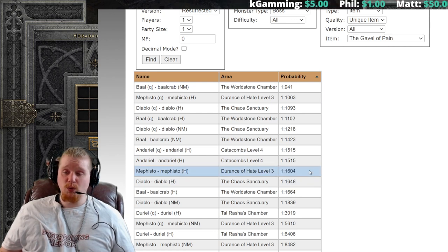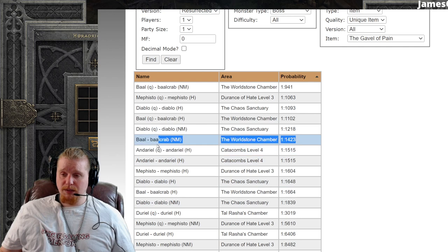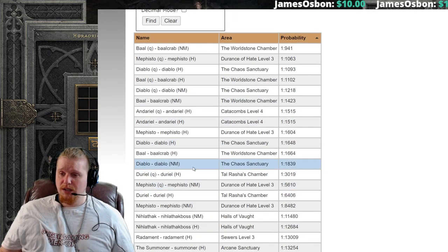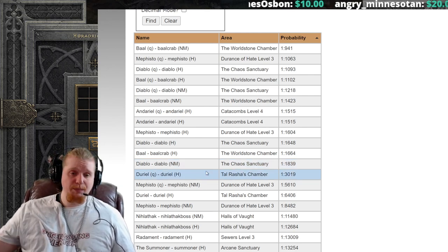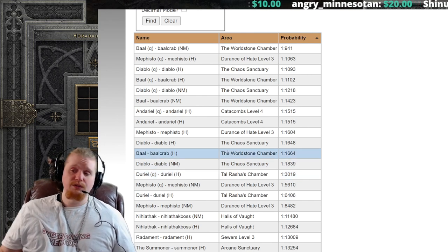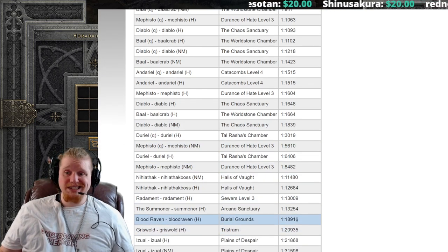The problem with all of these is that they're too high level. By the time you reach Andariel in Hell difficulty, you should be around level 60 or even 70 depending on how you've played — that's way too high for the Gavel of Pain. Baal in Nightmare, similarly, by the time you kill him you're usually around level 50–60, which isn't a good spot either. Nightmare Diablo could be around the right level maybe, since I usually start Nightmare around level 40–45 if I'm leveling properly without skipping.